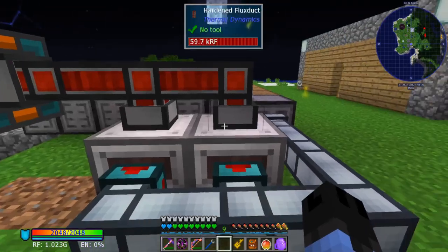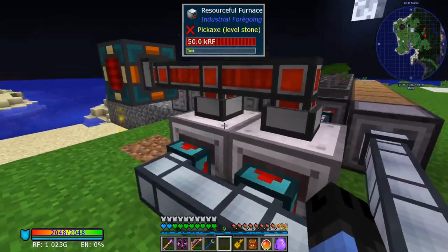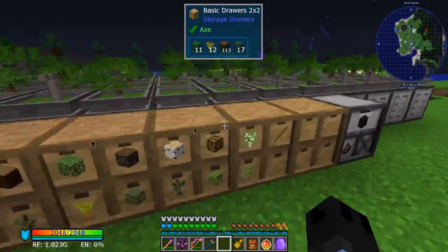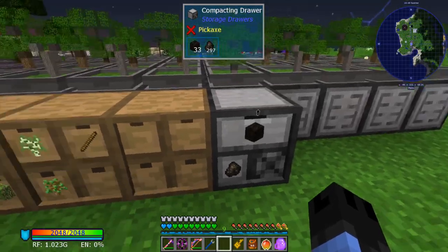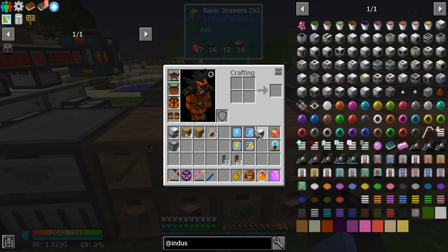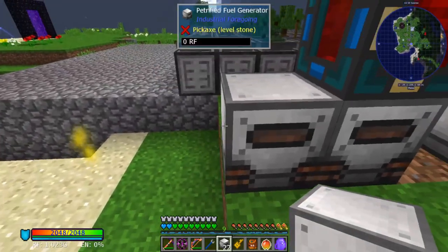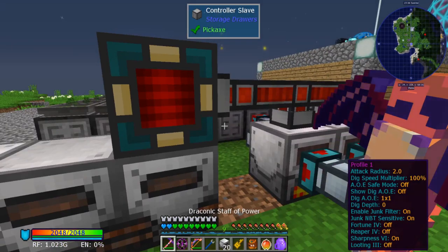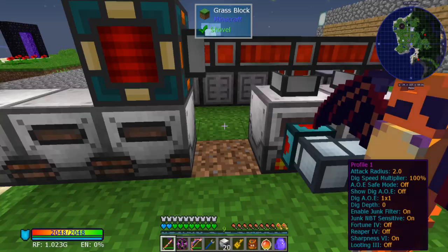Now all the charcoal — we basically have wood being produced, then wood turning into charcoal, charcoal going back into storage. I have the charcoal in this compacting drawer, so it automatically converts up to blocks. Now what we can do with that is take our generators and put them over here so we can eventually get rid of this power cell and store the power elsewhere.